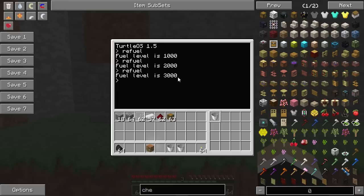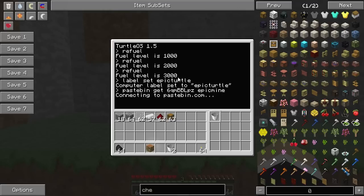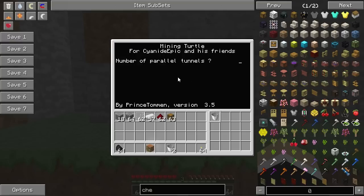Now that HTTP is enabled, the first thing you want to do is label the turtle. Type 'label set' and I usually call mine 'epic turtle.' When you name it, if you break the turtle the program will still be there. Next, to get the program, type 'pastebin get' followed by the code — which will be in the description — and give it a name. That name becomes the command you use to activate it. Hit enter and it connects to pastebin.com to download the script.